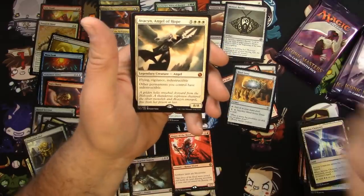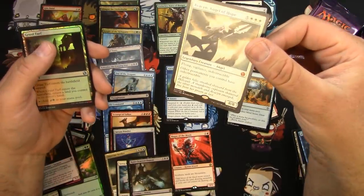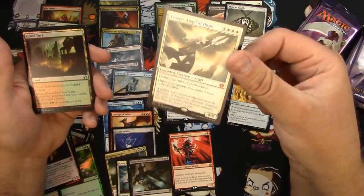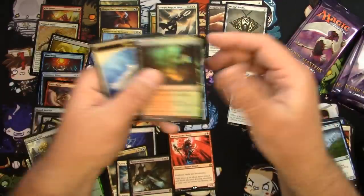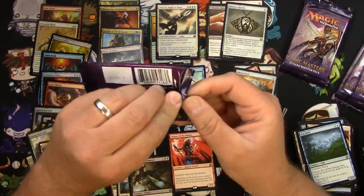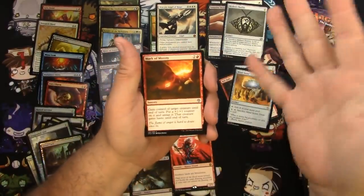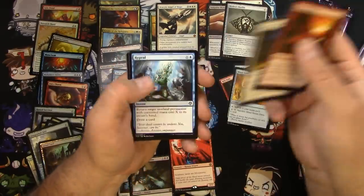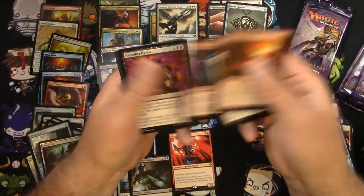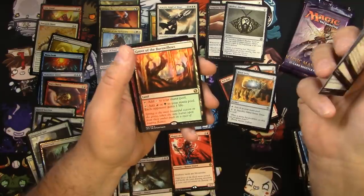Forsaken, Illusory Angel, Avacyn Angel of Hope — there's our second mythic and it's a good one! Foil Gruul Turf — Avacyn, the 8/8 Angel with a bunch of great stuff tacked onto her, only costs a million to cast. All right, one more mythic out of this box would be great. I thought this box would be worth about $150 if it could be sold as a sealed box. Could really use a big foil hit here but we've already got a couple rares, so probably not going to happen. Grove of the Burned Willows — that's a good rare. Foil Halberdier.